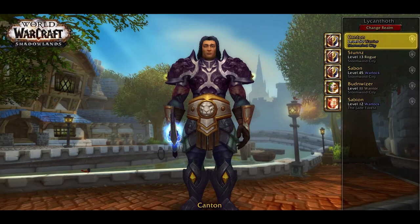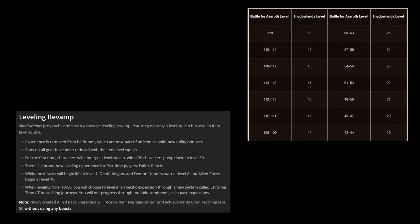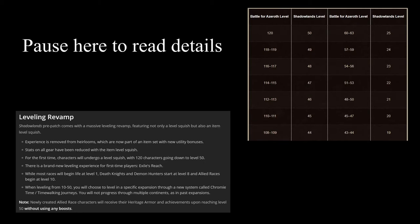Upon logging into the game when they release the pre-patch, one of the first things you're going to notice is the level squish. Characters that are 120 on Battle for Azeroth are now going to be squished down to level 50. Each level bracket after that will be squished even more — so a level 100 on Battle for Azeroth will now be around level 40 to 45. There's a chart here that gives you an idea of exactly what your level bracket is going to be squished down to.